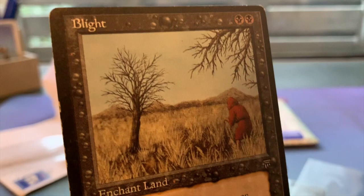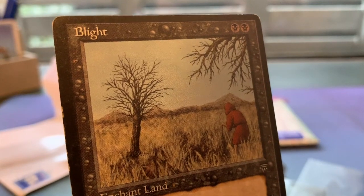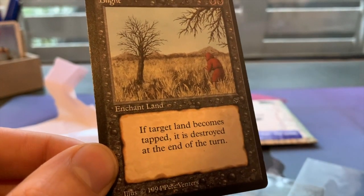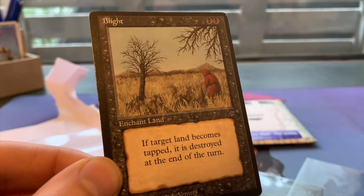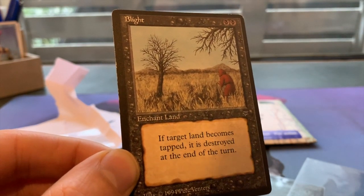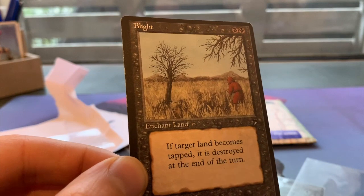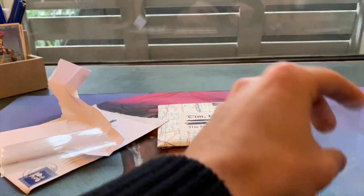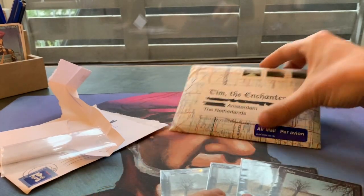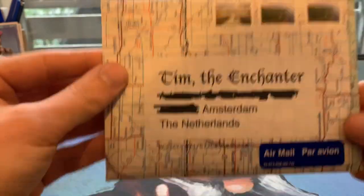I know it's been done before and it never really works fantastically, but in a deck with four Sinkholes and four Blights I think that could be powerful. I really like the art - just this wasted land. Two black, single enchant land: if the target land becomes tapped it is destroyed at the end of the turn. What I find interesting is it's not destroyed straight away - it's at the end of the turn. So with a Candelabra of Tawnos you can untap the land and use it again and again. Thank you Richard for these beautiful cards.